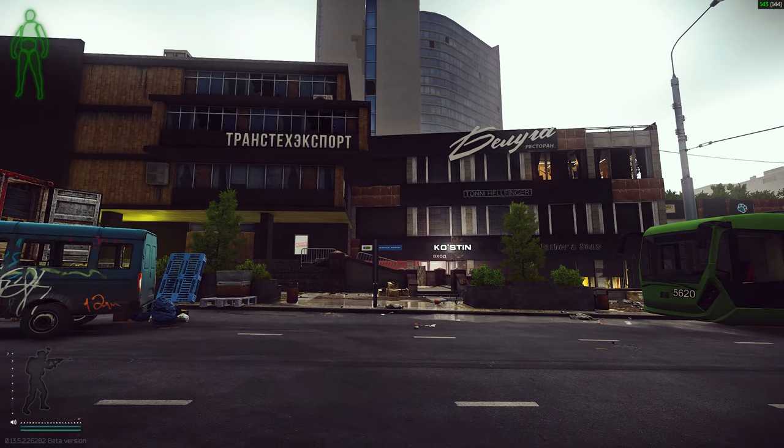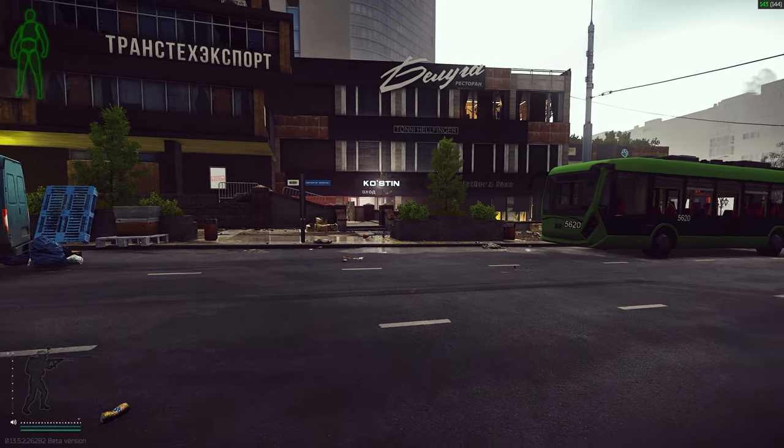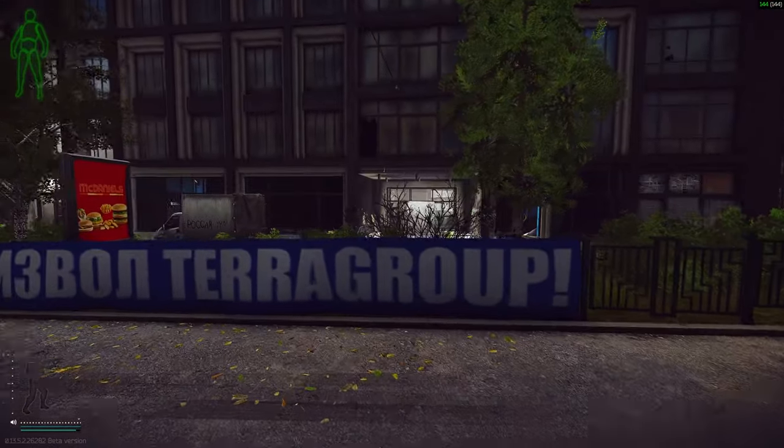If you need landmark references, the Terra Group is to my left, and on my right is the Gosting store and the Father and Son store. Let's crack on with the video.